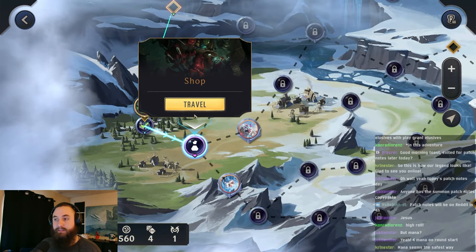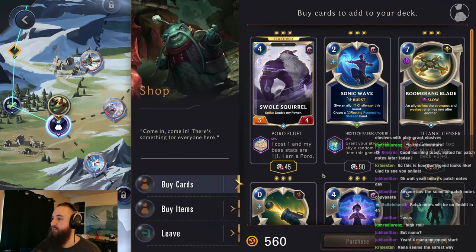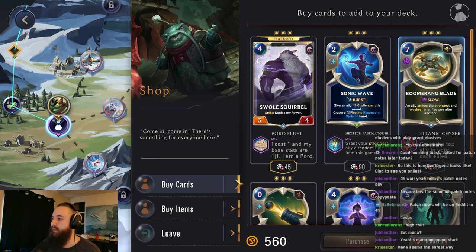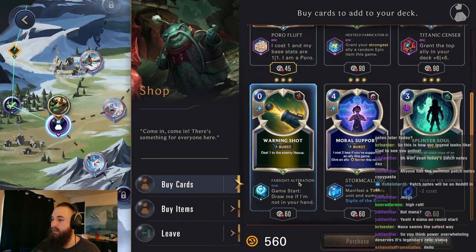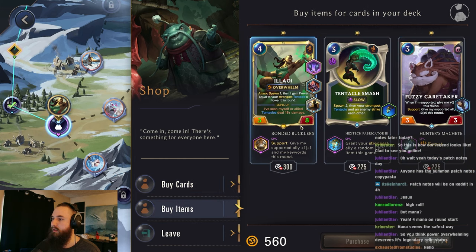Gold chest. Pretty crazy. Hey, look. Boomerang Blade. Support - give my support at L1-1 my keywords. Keywords just overwhelm. But we could give our tentacle overwhelm. Sure, let's actually do this. That would be helpful because normally the tentacle doesn't have overwhelm.